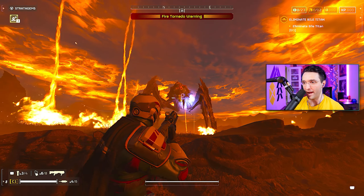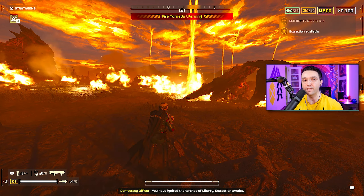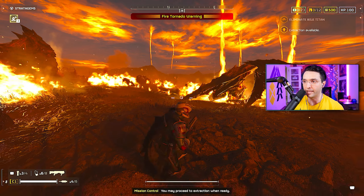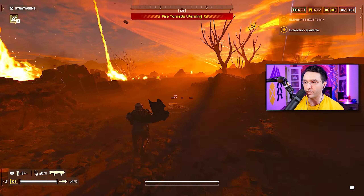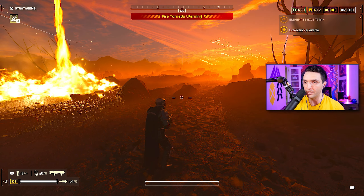His armor is also not cracked, but you can see how low he was. You can definitely deal damage to him with the Orbital Gatling — that's pretty obvious. And it's going to be helpful in many situations. Like if you have it on a very low cooldown, and you hit him with an EAT or whatever and he's not going down, you just throw in the Gatling and it will most likely get the job done.